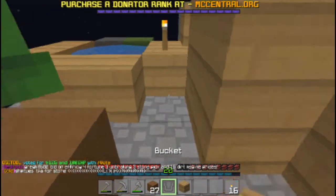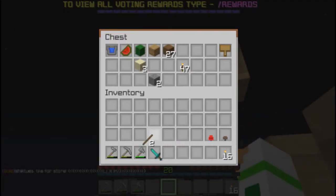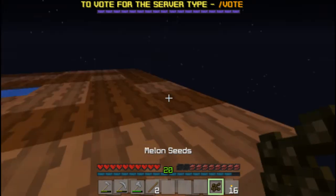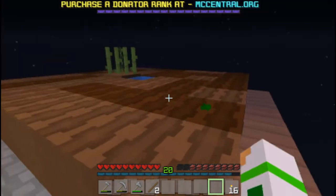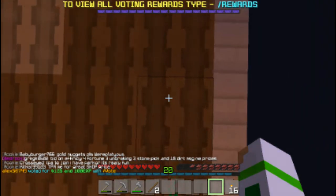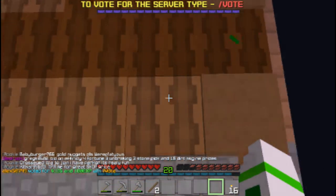There we go — bucket of water. We're gonna use this melon too — melon seeds. Gotta jump on these so the melon can go somewhere.